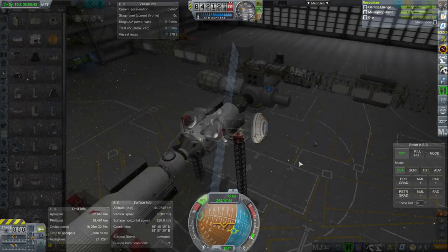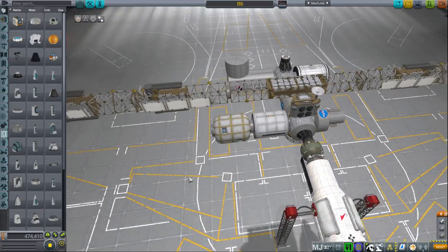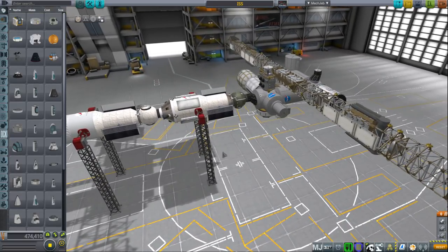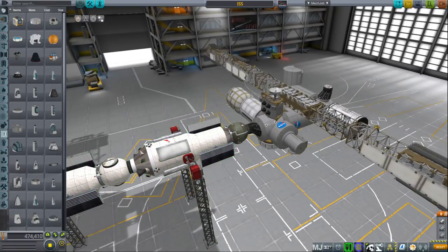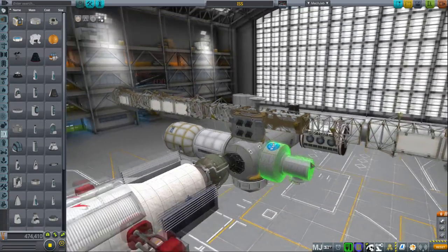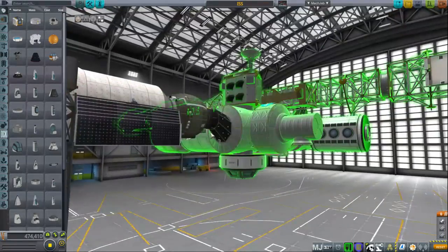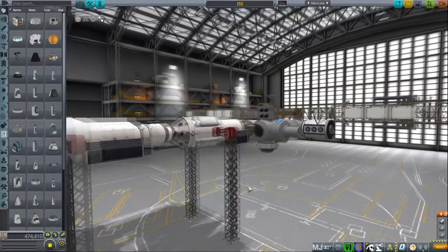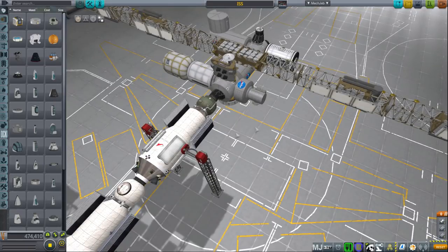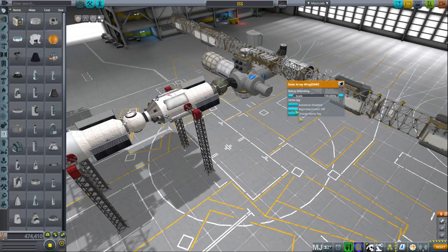Let's go back to the Space Center. Again, I don't want to do too many things in the VAB or SPH — too many discussions in here. But I think it's worthwhile to just review our station plans. This is the intercurable space station. We previously launched the Gagarin module and the Glenn module. Our best laid plans have gone awry because the Glenn module only docks to the Gagarin module at a 90-degree angle from what we've planned, so it'll look a little bit different.